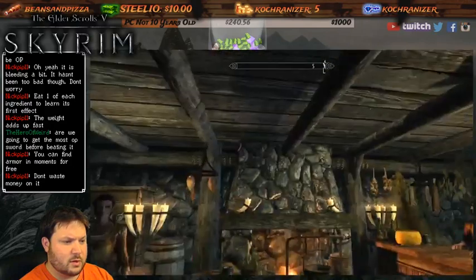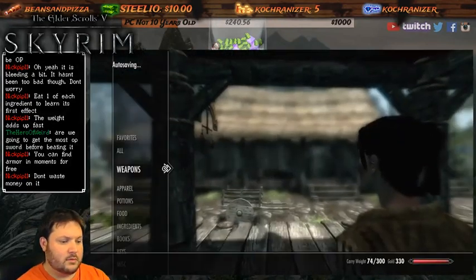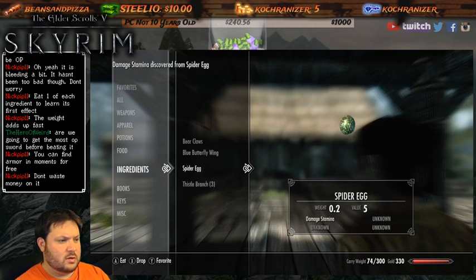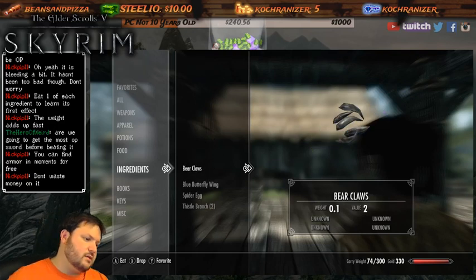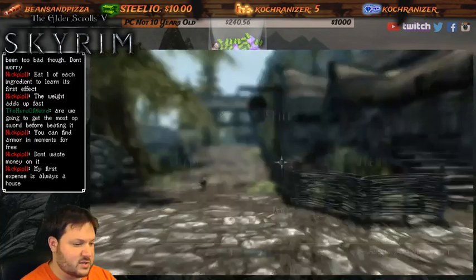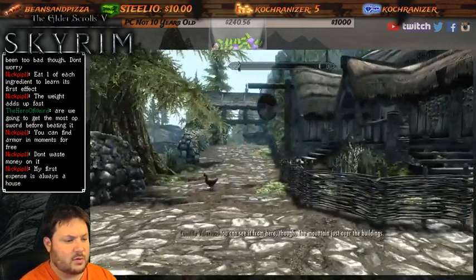Wait, I'm downstairs - I was upstairs. Did they have a downstairs to the store? I guess I went in the wrong one. So you're saying you want to eat each ingredient to see its effect. Drain stamina, damage stamina discovered, resist frost discovered - that's right, you can do all that. It's not gonna kill us. We're still at reduced stamina because of that for 48 seconds.